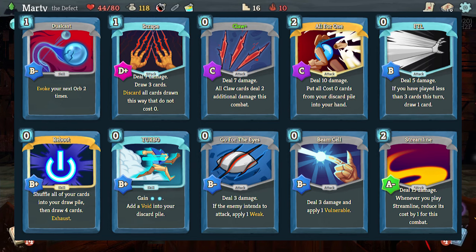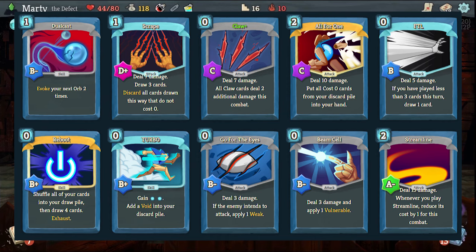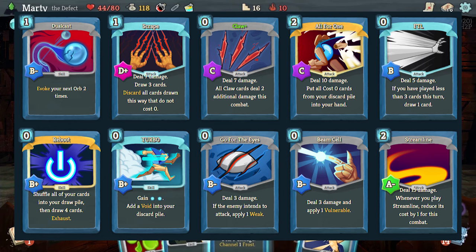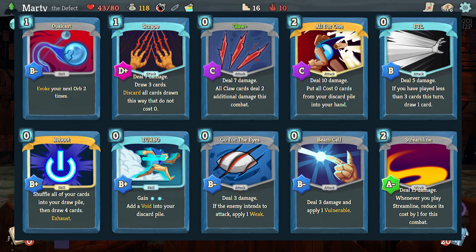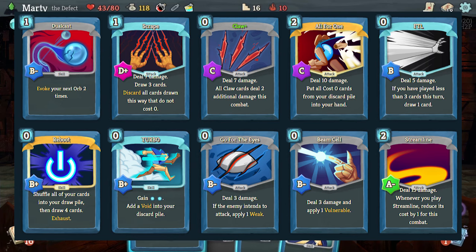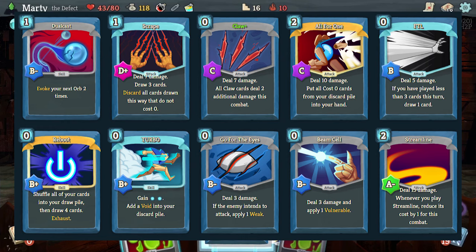Try and get as many good zero cost cards as possible so you're drawing more zero costs than non-zero costs. Cards like FTL and Reboot are zero cost so they're kept with Scrape and can draw more Claws. All in One is really really good but the cost is kind of high - a two cost card is significant and if you're keeping your deck small to cycle, drawing a big discard pile isn't really relevant because you shouldn't have much in your discard pile. However if you can't get the deck size down and you're filling the deck with as many zeros as possible, then drawing your discard pile is really good - use it as you need. Streamline says it costs two but gets reduced each turn, so after two plays it's a zero cost card and it's great to draw with Scrape.